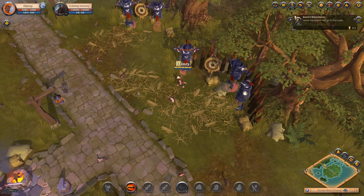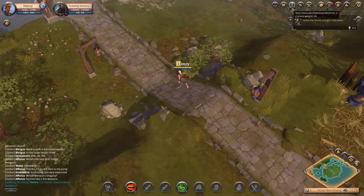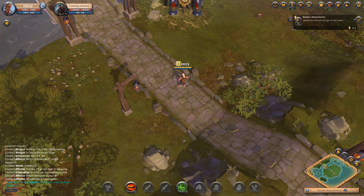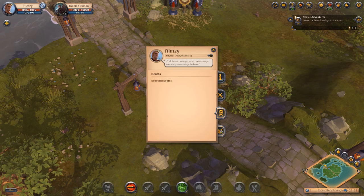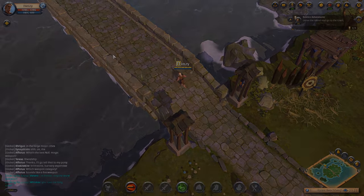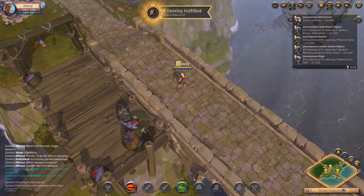Leave the island and go to town. I'm noticing a couple of things here — two percent. I assume this is skills I've gained. No, that's weight. Maybe I can find my stats. Nope. No reputation.